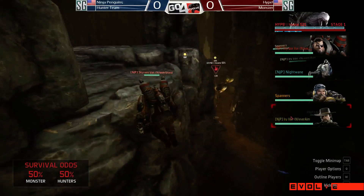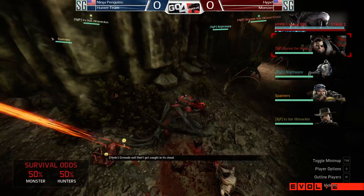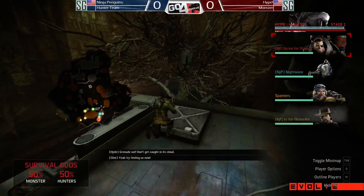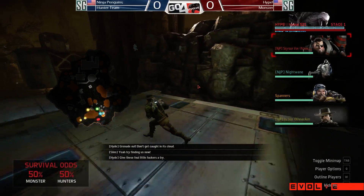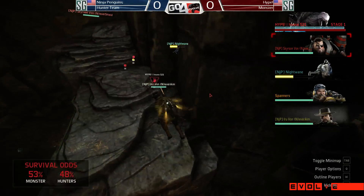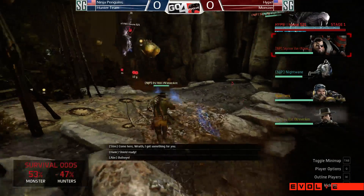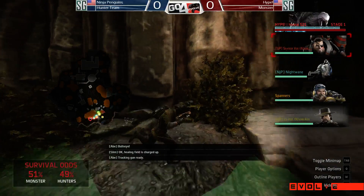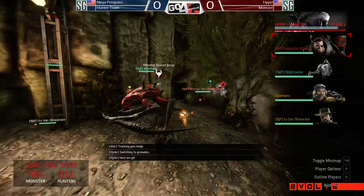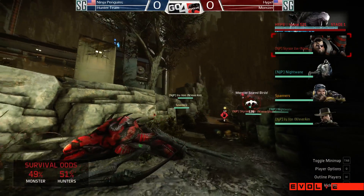We see Slim right now is actually healing up the Assault from a distance. There's the Abe right now trying to get a Tracking Dart in — I don't think they got it though. It's at 50-50 right now for survival odds. Have to see what they do as he pushes along this southern border — kind of a little cat-and-mouse right now between Eru and Insane trying to see exactly where they're going. We already see the difference from the last Wraith game: he's getting these minor engagements and forcing them into an area where he can pull them in.